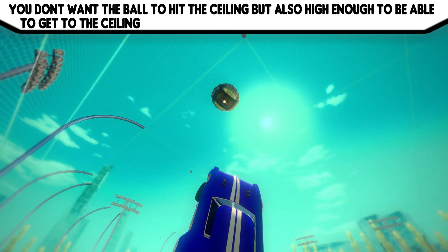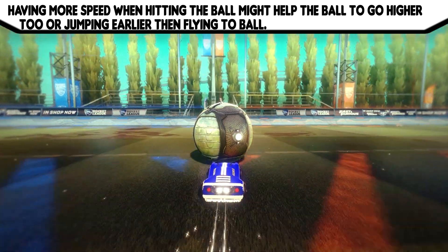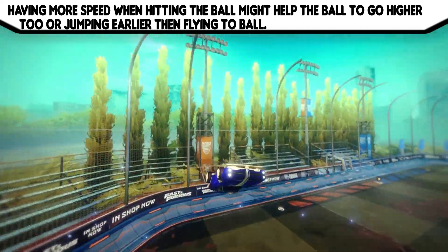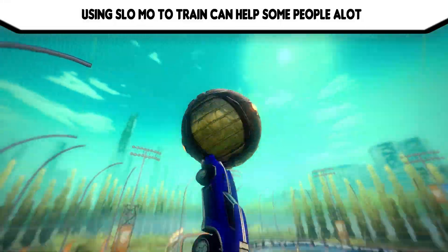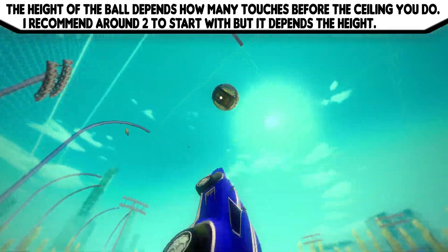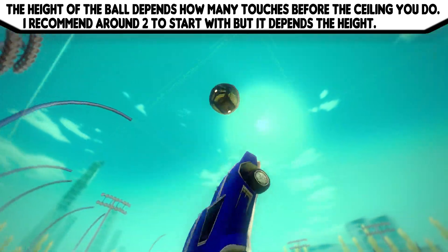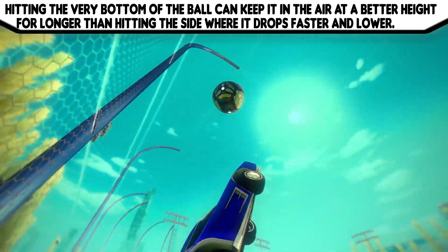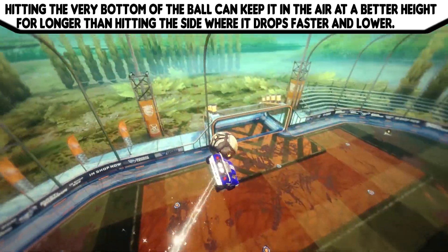You don't want the ball to hit the ceiling, but you also want it high enough to be able to get to the ceiling — so get it near ceiling height but not hitting it. Having more speed when hitting the ball might help it go higher, or jumping earlier before flying towards the ball might make it easier to hit it higher. The height of the ball in the air depends on how many touches you do before going to the ceiling; I recommend around two to start, but I did one here. Hitting the very bottom of the ball keeps it in the air at a better height for longer than hitting the sides, where it falls down quicker.